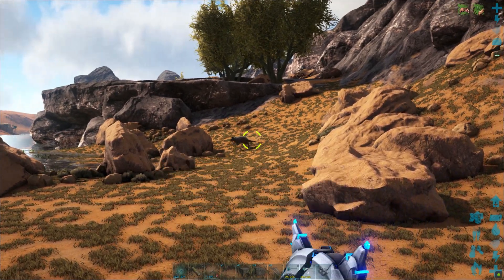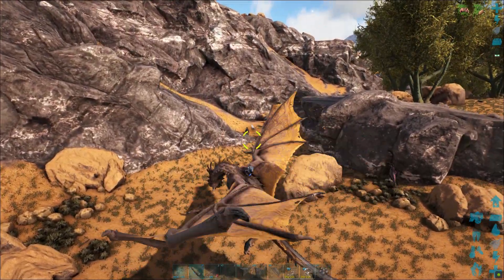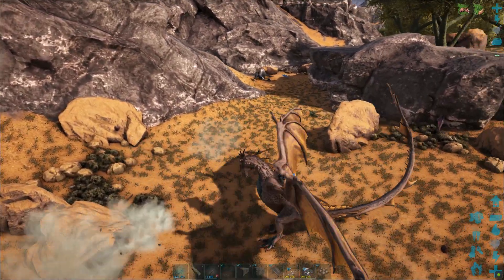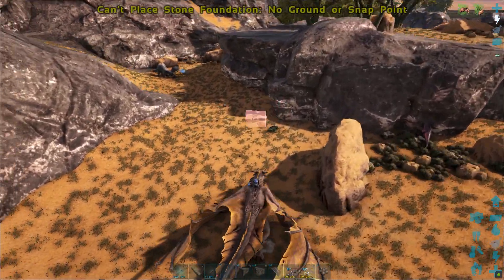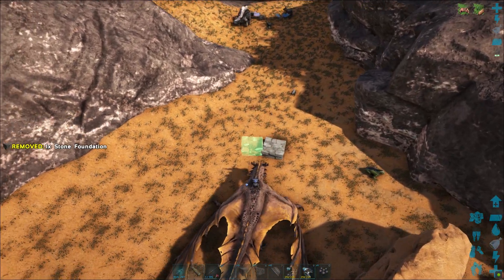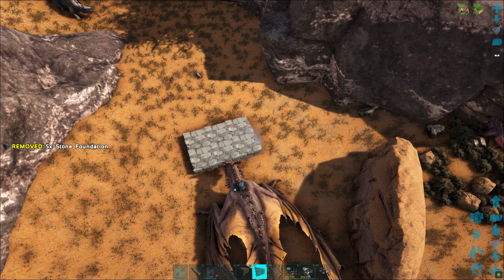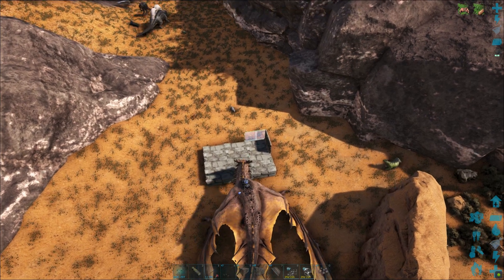There's another Procoptodon. I'm trying to locate my target — that's what I'm after. I think that's the one I want. So I'm going to try and find a fairly flat surface to build on. We're going to build a trap for this. I'm going to go with a 3x2 trap — basically I want to make it wider so that the Procoptodon does not miss the trap. If things go wrong, I'll show you how to repair it.